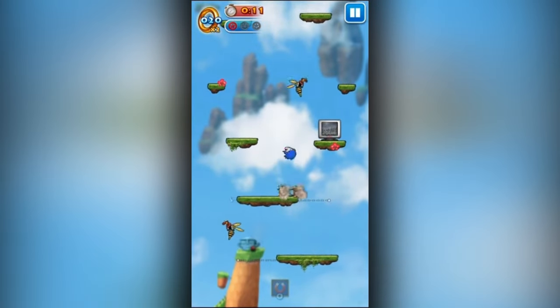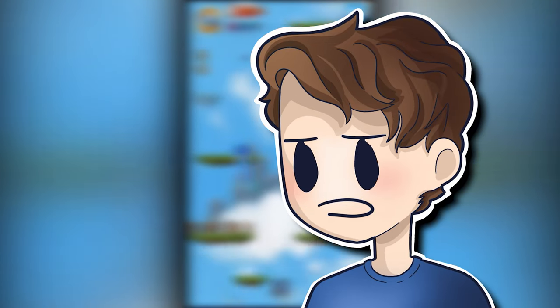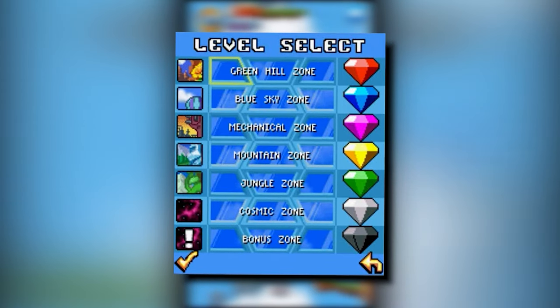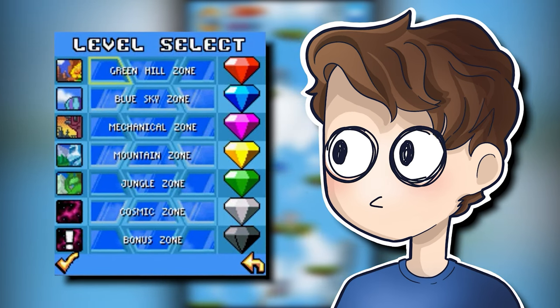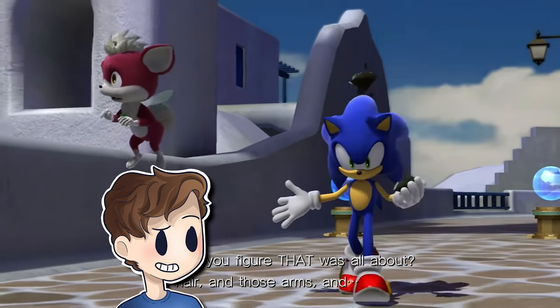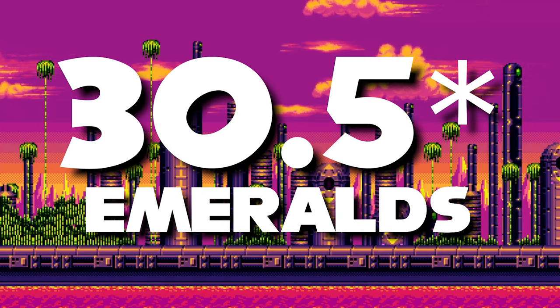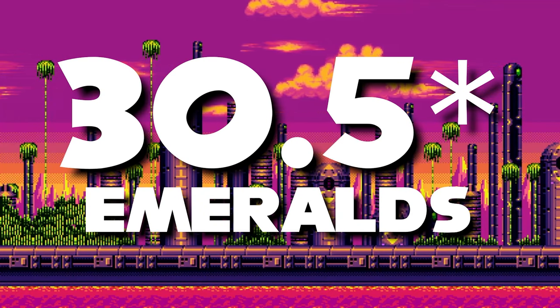On to the final case of an abnormal emerald in the games: Sonic Jump. Apparently, after collecting the first six Chaos Emeralds — red, green, blue, purple, yellow, and white — the player gains access to the bonus zone, where they have the opportunity to collect a black Chaos Emerald. Don't confuse this with the depowered emeralds in Adventure and Unleashed — this is straight up just a normal black Chaos Emerald. So that's all of them I could find: 30.5 different Chaos Emeralds in the world of the games, assuming everything is canon.